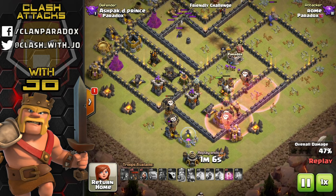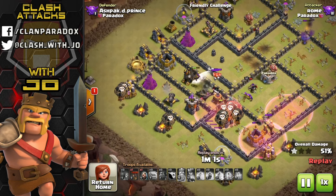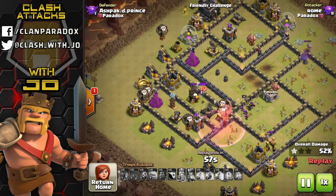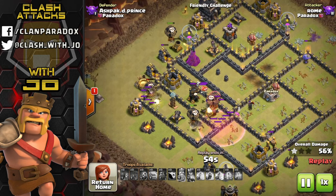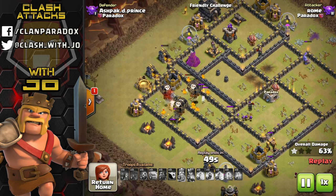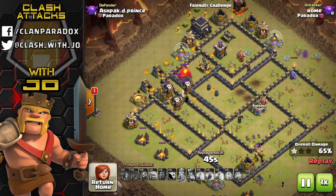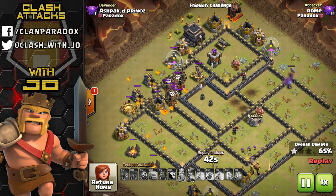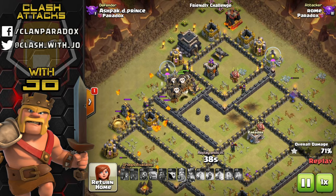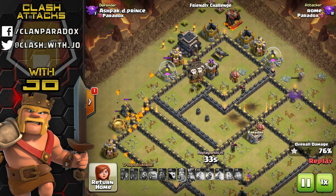With the game's current meta being so focused on ground, a lot of bases have given up air defenses and given up opportunities for a well-executed air attack. We have to be versatile and understand our troops. Hopefully you pick up something from this video to start practicing these things yourselves. The base design here is one of those anti-three-star layouts derived towards stopping the ground game, so why not air them?